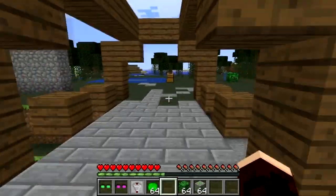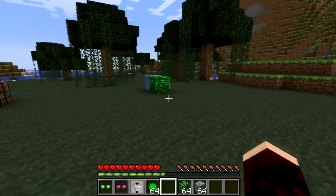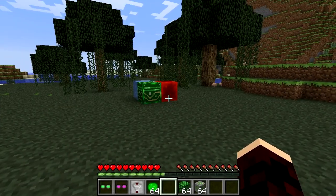Alongside this, quantum computers can now be energized using a redstone signal, meaning you can teleport objects and blocks around the map without having to be next to them.